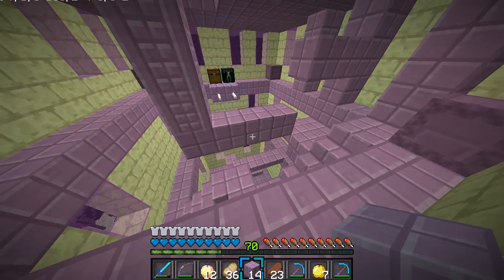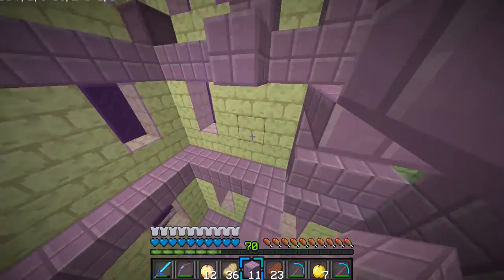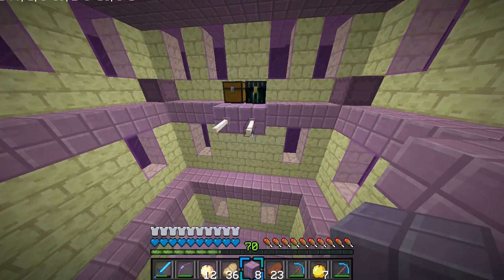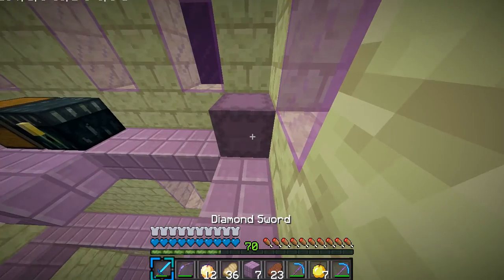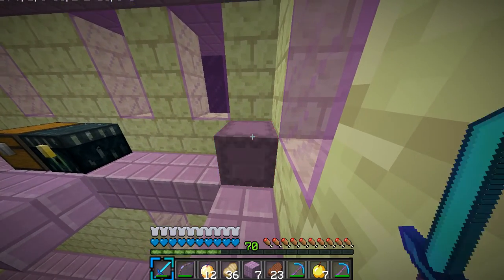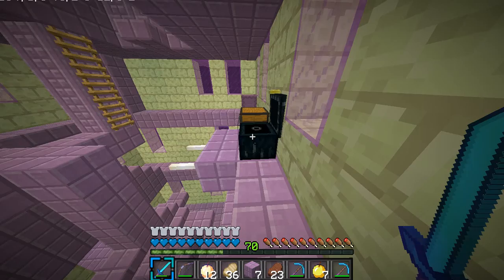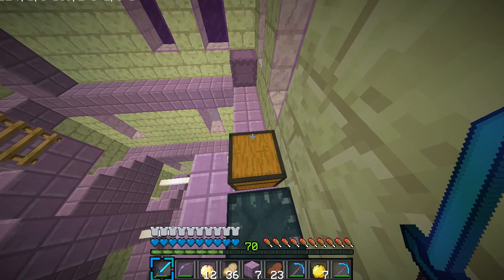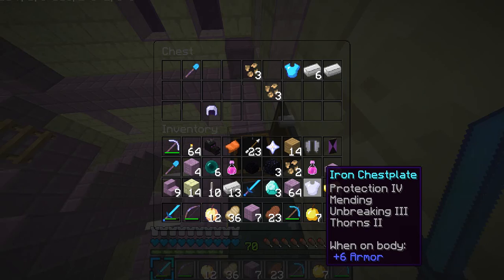There we go — we haven't explored this yet, which is always nice to explore a new area. We got an ender chest! And this chest — oh my gosh. Protection 3! We got protection — wait, why did I get this? We got Blast Protection 4 diamond. And really, we got another diamond. We just repaired it with our anvils, so why did we even get it? I don't know.